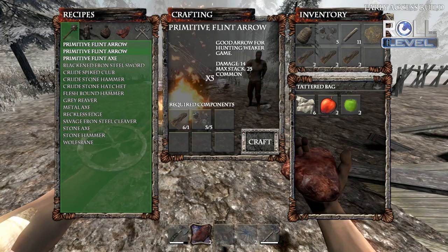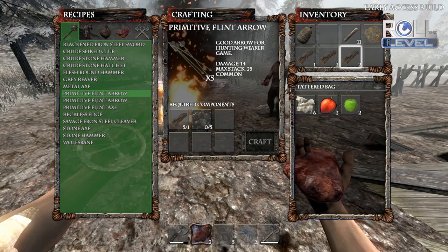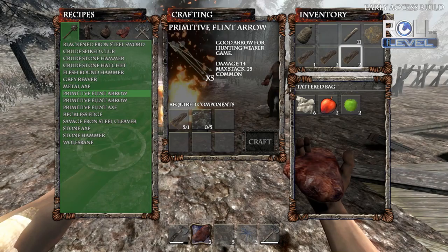I totally agree. So I'm going to build you a bunch of arrows here. Sweet. How are you on food right now? I've got a couple of pieces of meat and some apples, so I'm good for a little bit. I just made five arrows — I don't know where they went though.